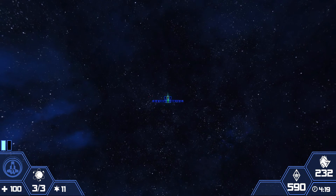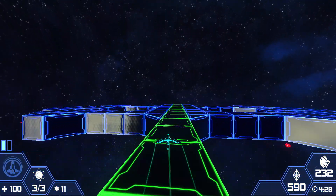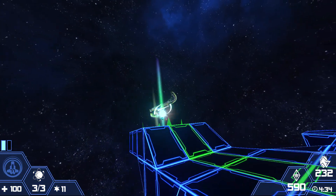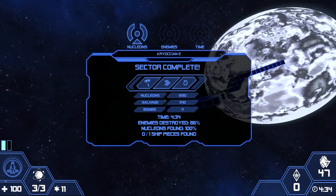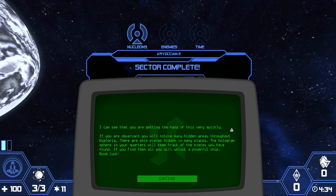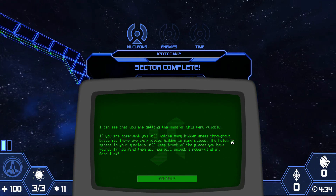Portal 2 — that's another game I need to play. I used to play it on Xbox, beat it a couple of times, got bored. Once you've done them all, only speedrunners can have fun at that point. Portal is on the other side. This time I got 11 bombs. I can see that you are getting the hang of this very quickly. If you are observant, you will notice many hidden areas throughout Destoria. There are ship pieces hidden in many places. The hologram sphere in your quarters will keep track of the places you have found — if you find them all, you will unlock a powerful ship. Good luck. And my cat wants in for the 18th time today.